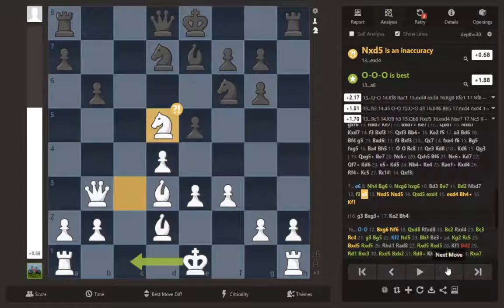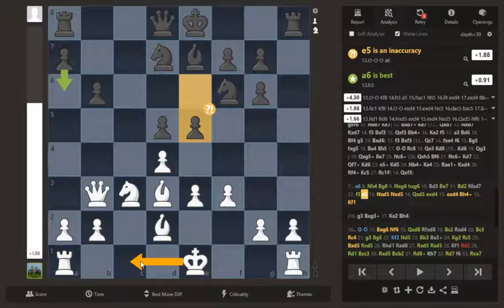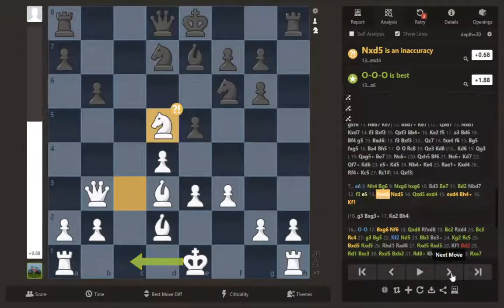He played e5, and I thought he just hung a pawn, so I took it right away. The computer wants me to castle queenside. I haven't analyzed that move much since I've been focusing mostly on e3, but after e5 I have a much better game — 1.8 versus 0.9 — and after king b1 I just have a lot of pressure down the center.